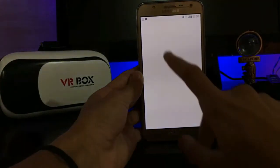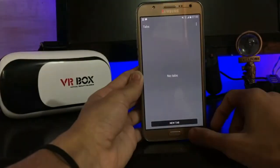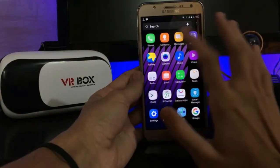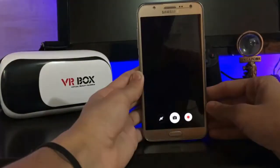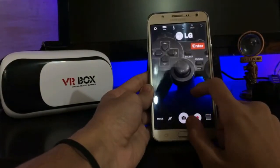We also get the internet app in a new style with a new home layout. Gallery is here too. The camera is pretty much the same as before.